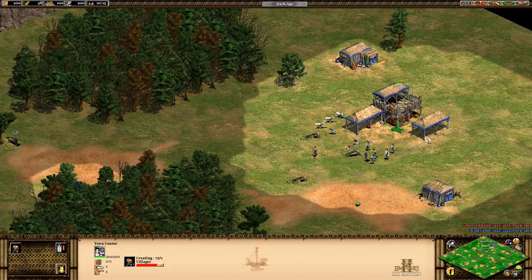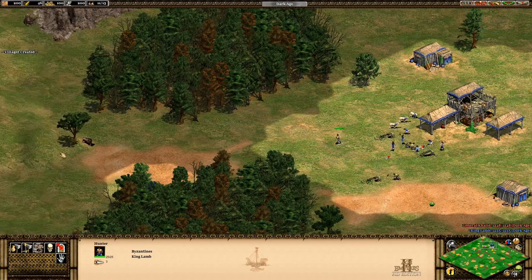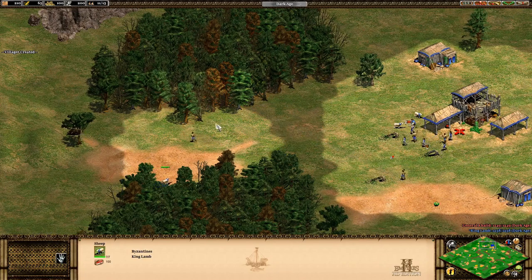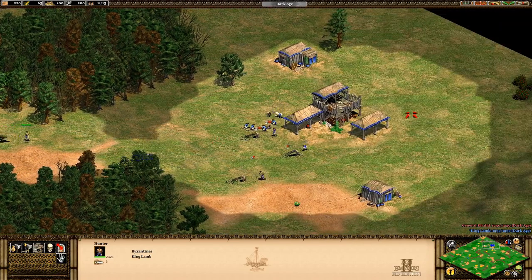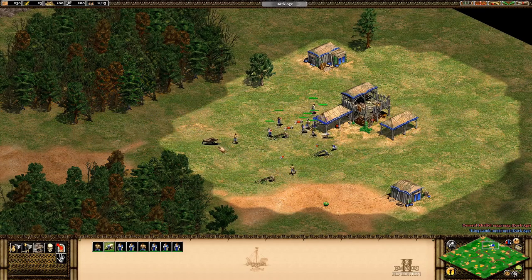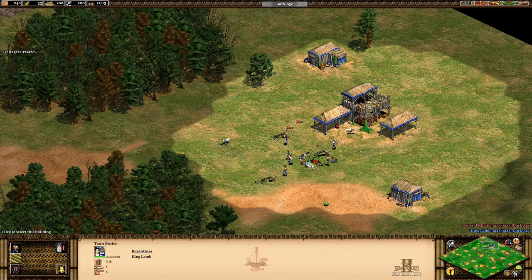After you have three villagers getting wood, the next villager - at population 11 - should go get the boar. This is a little tricky: you hit the boar twice and then go back. Since I don't have loom yet the villager could die, but you protect it and focus other villagers on the boar until it dies, then you get the food.